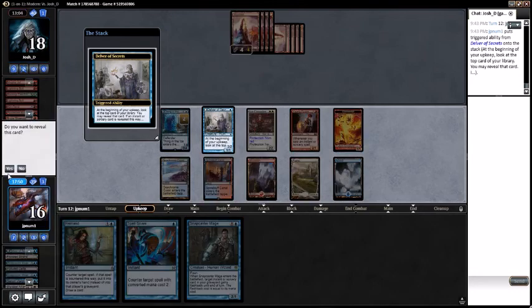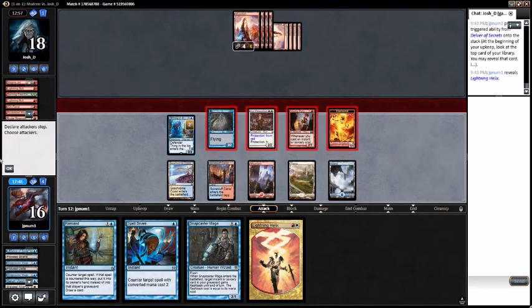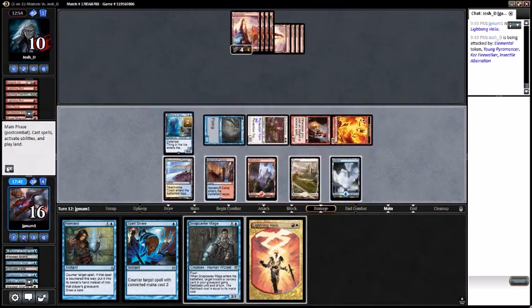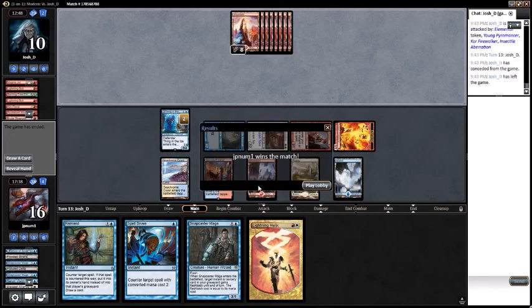Flip the Delver - Lightning Helix does in fact flip the Delver. Opponent is scooping it up. Falls to ten - opponent scoops. Well guys, if you want to see more Jeskai Delver on the channel, smash that thumbs up button. Comment below if you want to suggest any cards or different lines of play. Subscribe to the channel for awesome content on a daily basis. Hope to see you guys tomorrow - have a good night, bye bye!